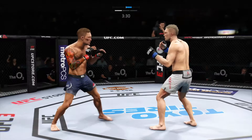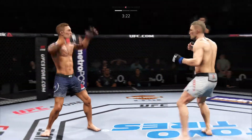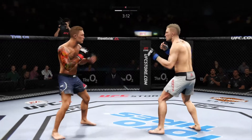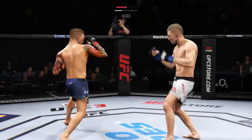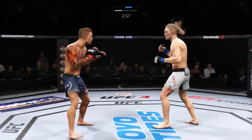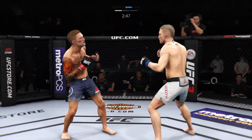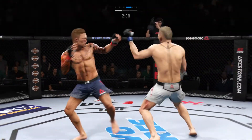Goes for the head kick but doesn't connect. Not a ton behind it, but it landed. Head kick lands. Just over three minutes now to go in round one. Roundhouse kick unable to find the target. He lands that first kick to the body — that is a very good sign for him moving forward in this fight.